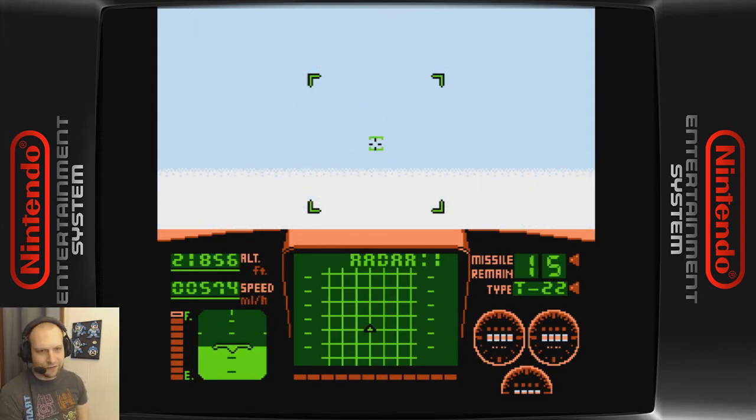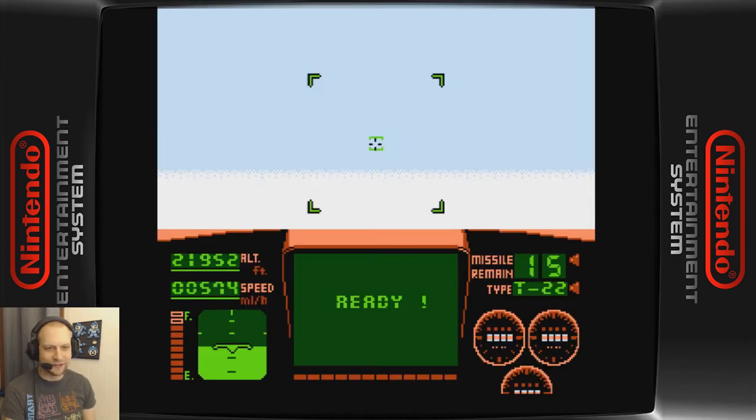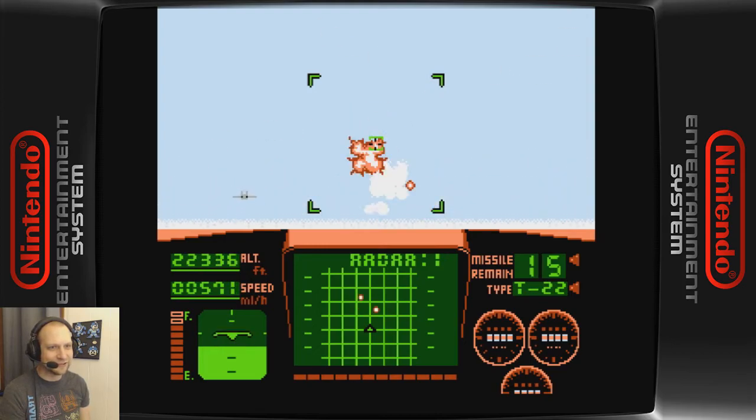If you do move around quite a bit, you use a lot of fuel. Your fuel gauge is on the left-hand side, and you can even prompt the refueling jet — even in this first mission — which is just another challenge to land.